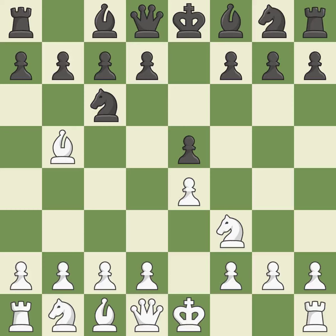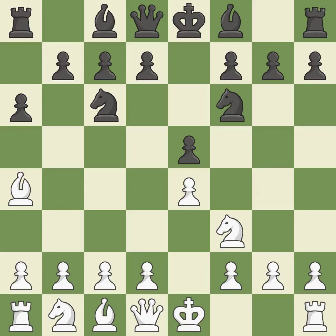The Rui Lopez opening develops the Bishop to immediately attack the Knight on c6, the lone defender of the e5 Pawn. A6 forces the Bishop to choose between exchanging and withdrawing. Ba4 safely retreats the Bishop while keeping pressure on the Knight.